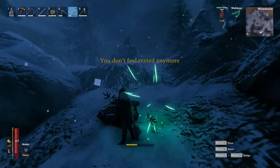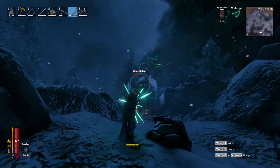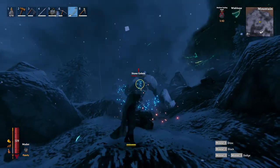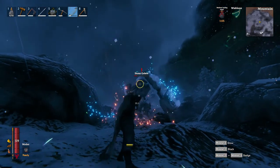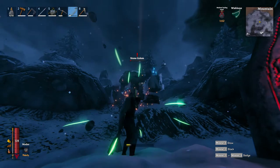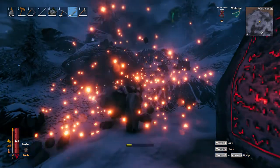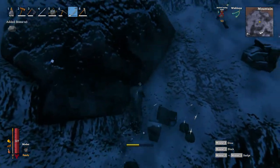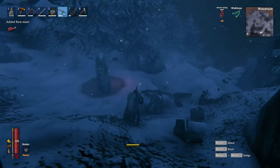It's sort of a splash damage area of effect when they attack, so you need to get a bit of distance. That's one stone golem down. Gather up some of these pretty crystals and we'll get back to our mining.